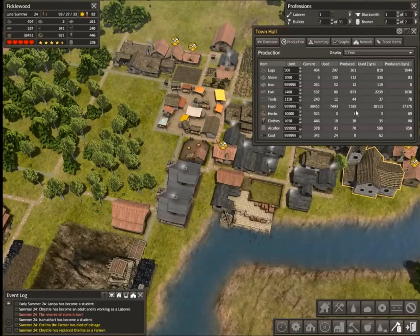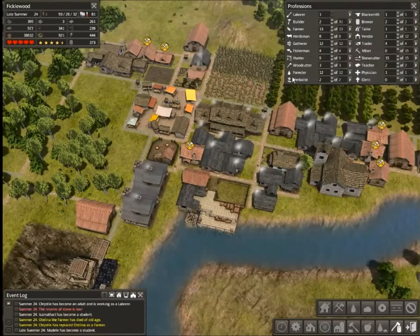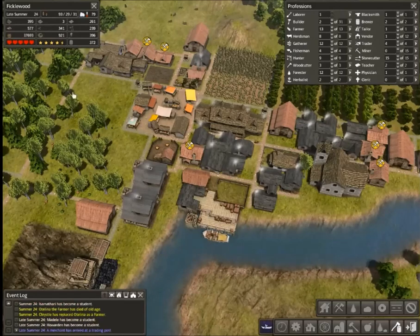Our production is actually still a little behind our usage, even after we turned everything back on. We've got a stockpile of food, but we're going to want to actually put more food buildings down.